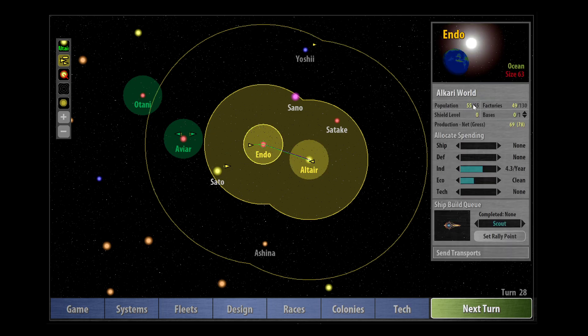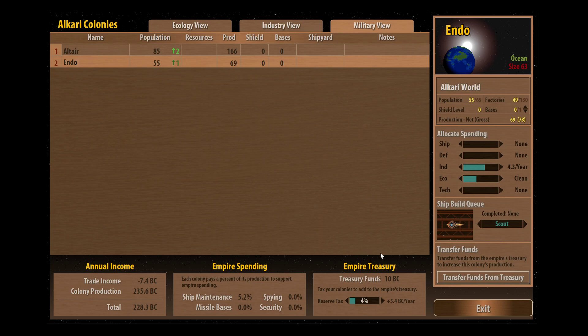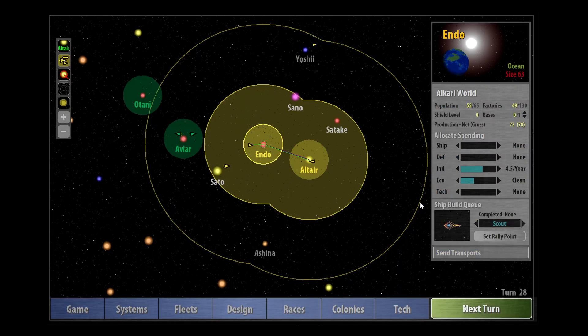Endo is still building population and factories. We need to clean up some waste - where it says size 63 this means there's been some waste from factories starting to build up and we need to clean that up. I see why that's happened - I didn't actually want to add anything to this treasury fund yet. It's not really worth putting anything into the reserve taxes yet, so I'm just going to balance these back out. It's more efficient initially to start putting your money into industrial spending than to grow your population.